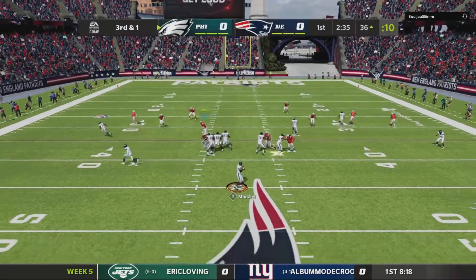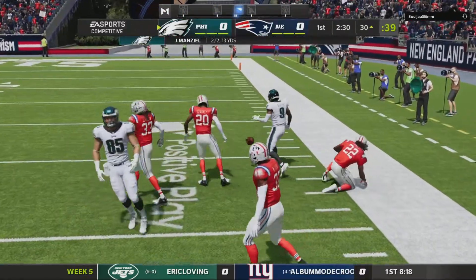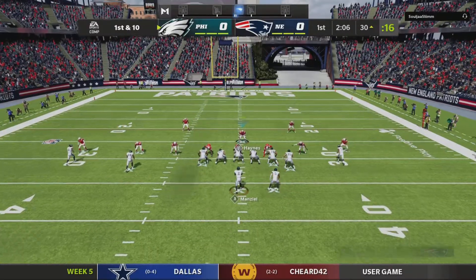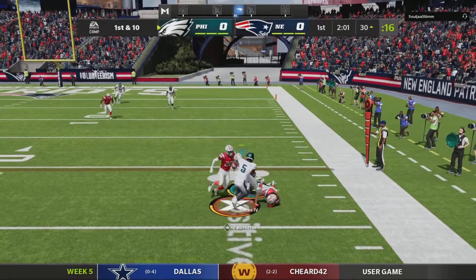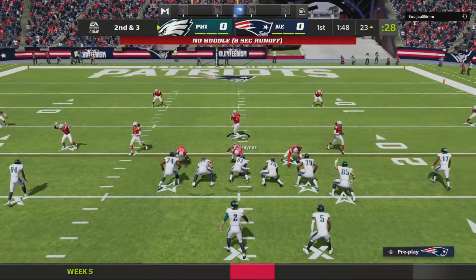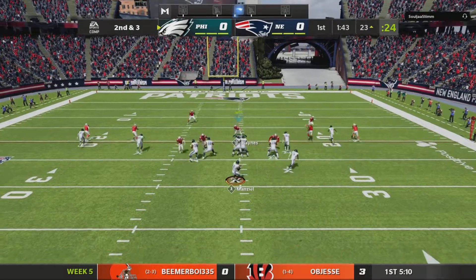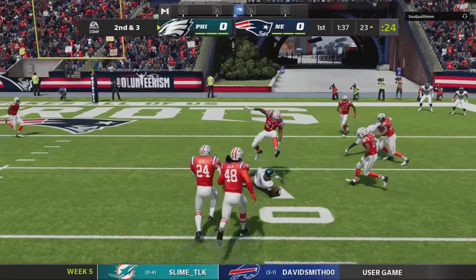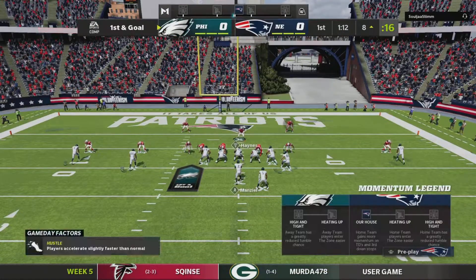Will it be nice to have bunch tight end, bunch offset, bunch — anything trips tight end — all in one? Hell yeah, that would be nice. But I ain't gonna be that guy. He's taking his check downs and we're fine with that. It sucks that McNair fumbles a lot, so I just want to try to keep him in the pocket.